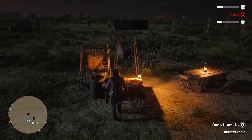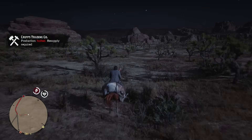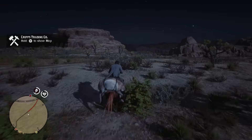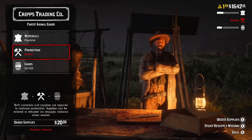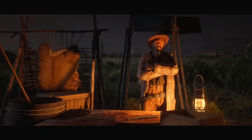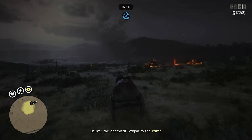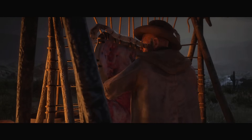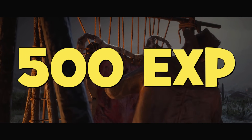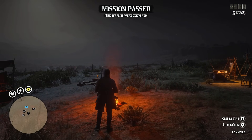The second and much more consistent way of receiving Trader Role experience is to complete resupply missions. Every time Cripps produces 25 goods — which takes 50 minutes in real time — he will run out of supplies and send you a message. You will have the option to order supplies or start a resupply mission. Never order supplies when leveling up Trader Role — not only because it costs $20, but because completing a resupply mission gives you materials, supplies, and an additional 500 experience points. Ordering supplies gives you materials and supplies but no experience at all.